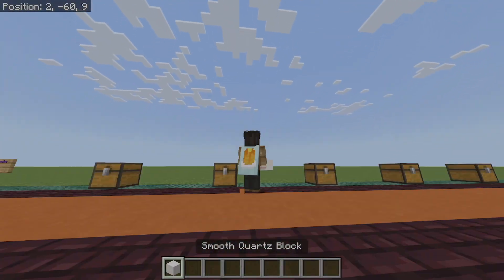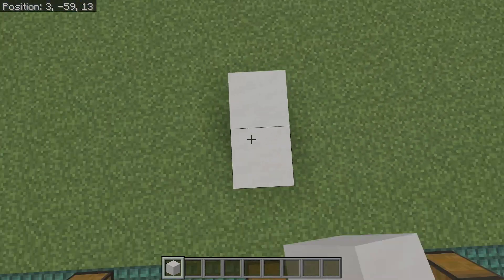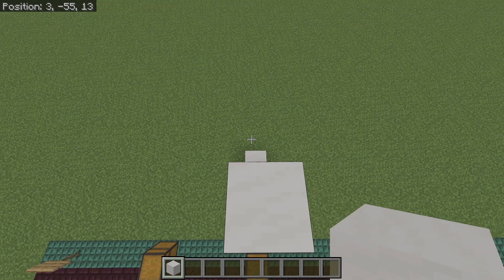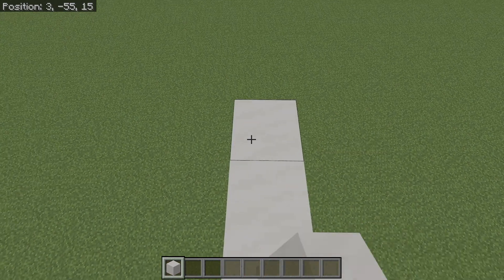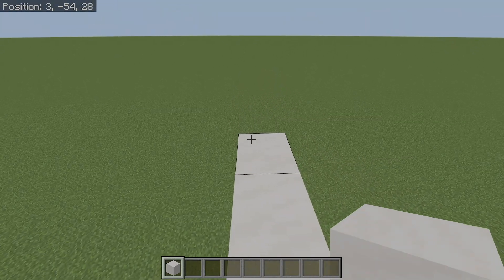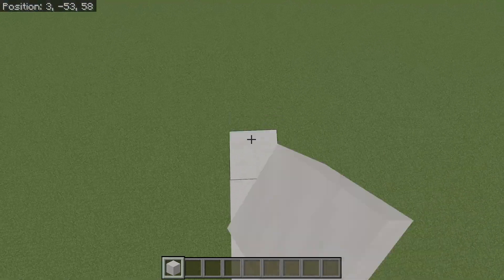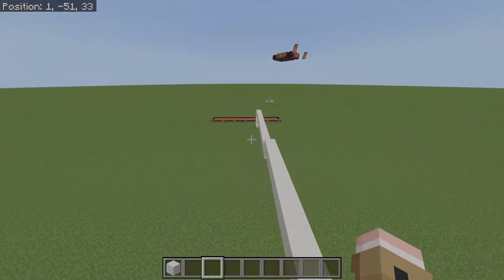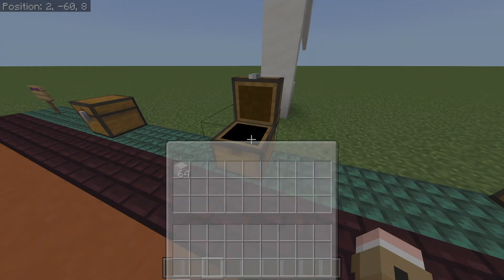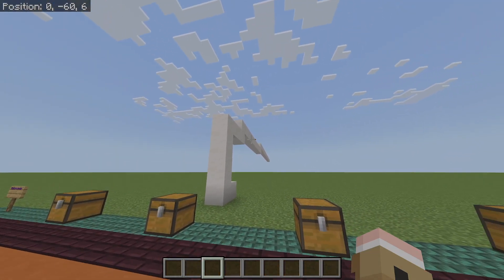Next is bridging. I will have a custom bridging tutorial released soon for Bedrock Edition. But to quickly go over it — the key thing is edge placing. That's why you see people bridge like this, or even like this. It's kind of weird looking, but it can be done. I will have a full bridging tutorial on how to bridge on Bedrock Edition, because this basically separates Java from Bedrock — the bridging mechanics.